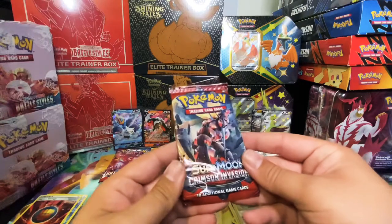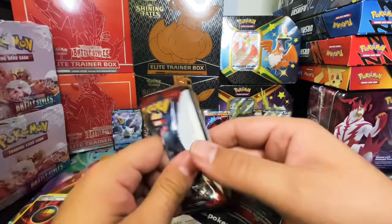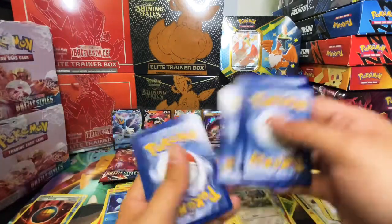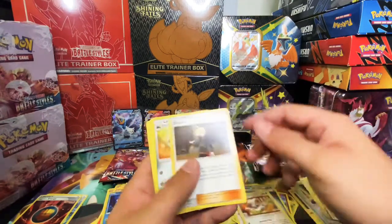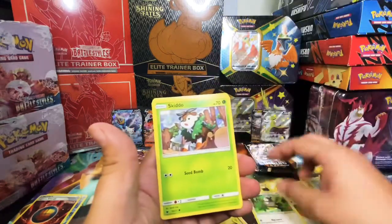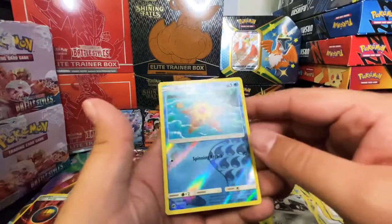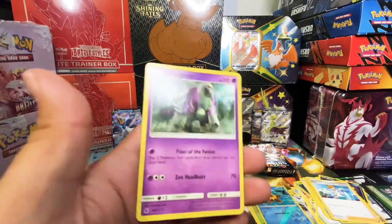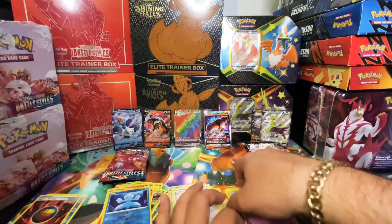Let's go with Crimson Invasion. We have a green card, one two three four, energy, Sneasel, trainer, Lycanroc, Starly, Skiddo, Geodude, Archen, Styler reverse holo, and for the rare we have a Oranguru. Not bad — we've been pulling good cards since the beginning.